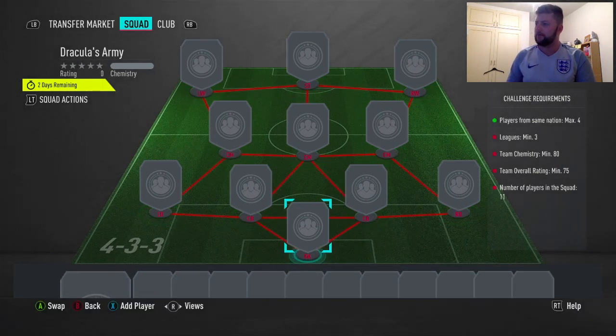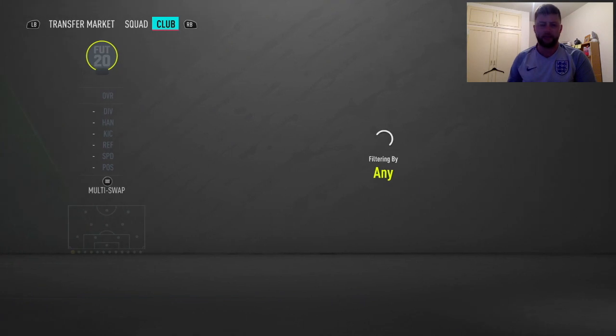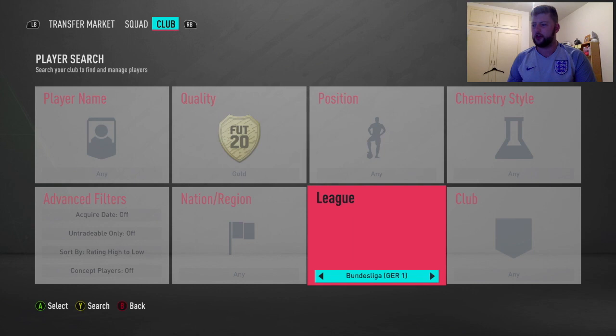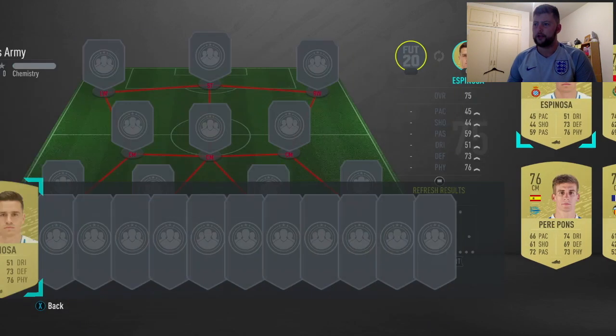The first one is players from the same nation, max 4 leagues, minimum 3 team chemistry, and a 75 overall - very very simple. That means you can obviously put in gold players and silver players if you really choose to. We're going to go with La Liga because we can only have four from the same nation, and then we'll move to the second nation. La Liga 2 and the Smart Bank - only being 75 rated that is perfectly fine.